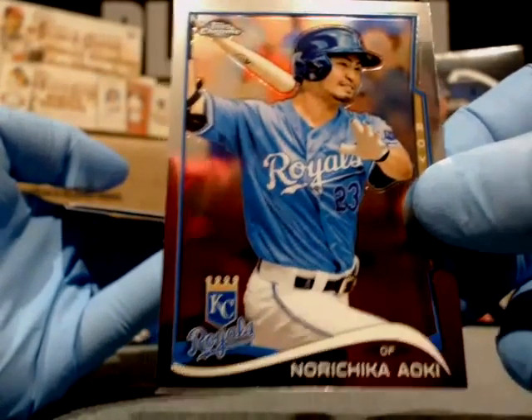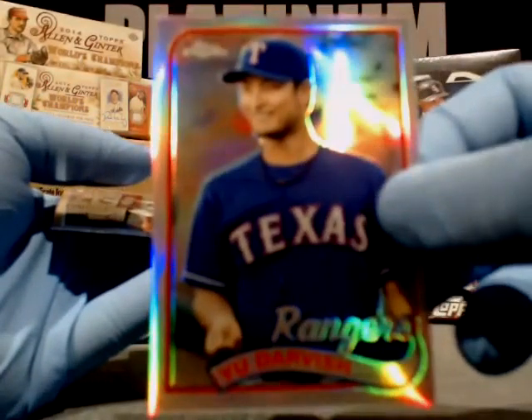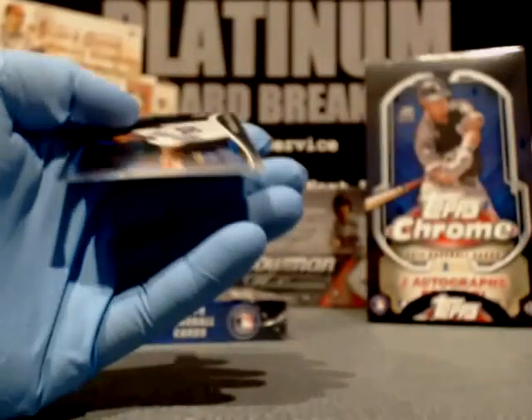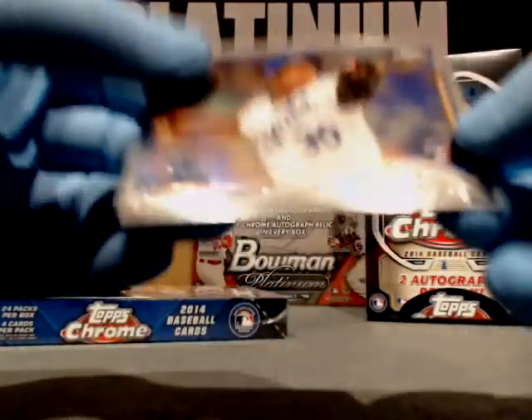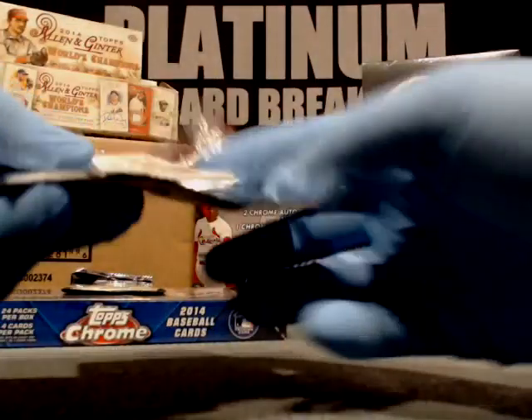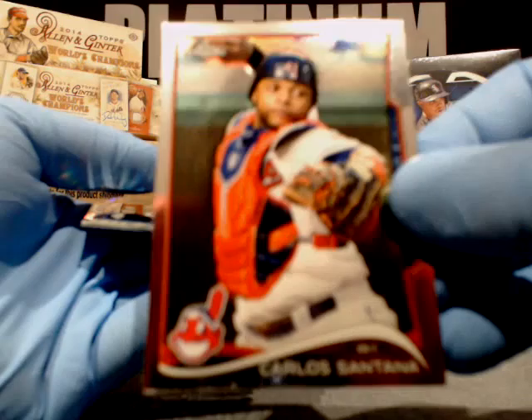Cliff Lee, Phillies. Nori Aoki. Yu Darvish variation — nice Texas Rangers throwback card, 89 lookalike. There's Yordano Ventura's base card. Two packs left. We're in group two — I heard something about it, but I've never had Facebook. We joined Twitter; we haven't jumped into Facebook yet.